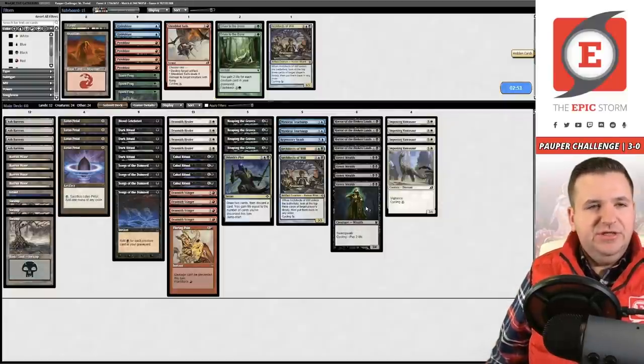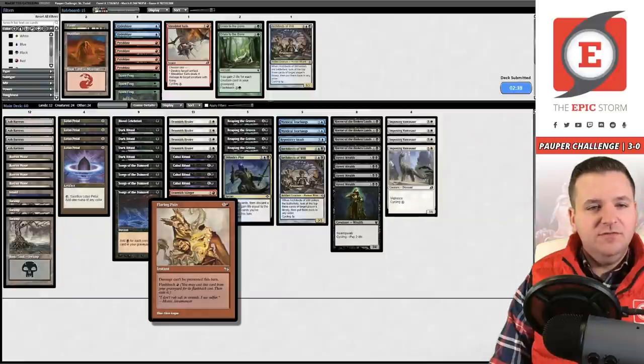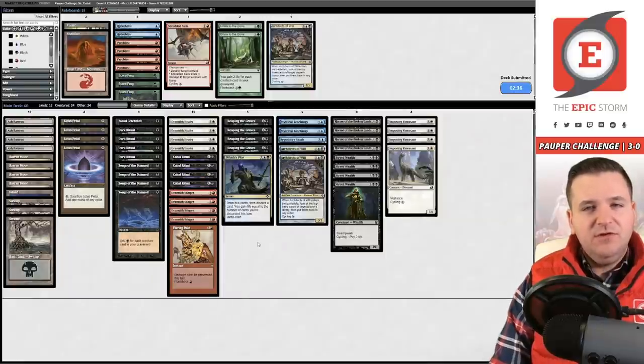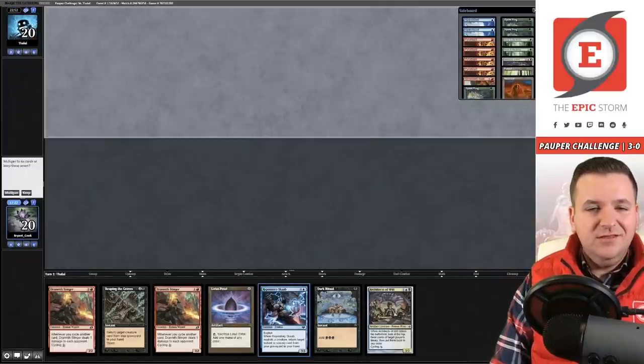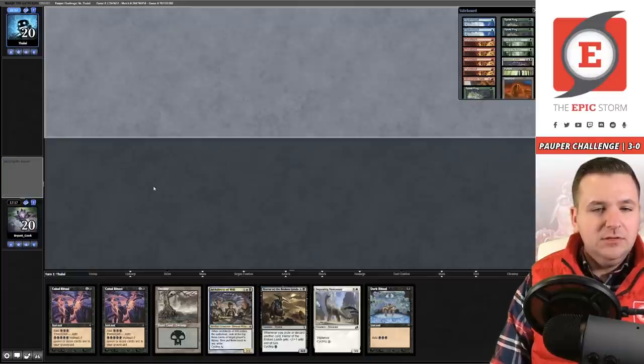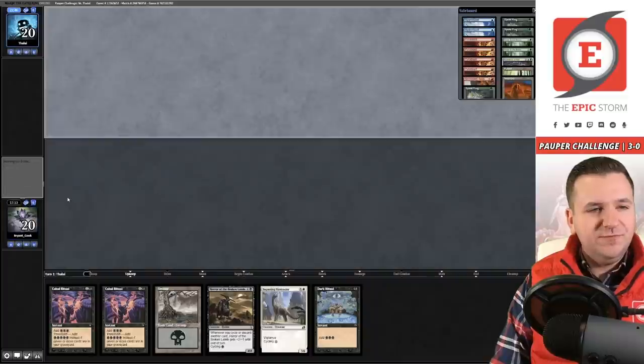Do I want to change anything? I don't think so — we just want to do our thing. They don't have many ways to interact outside of Prismatic Strands, and Flaring Pain covers that. As long as we have a consistent draw, I like my chances. This hand is not consistent enough — if that Lotus Petal was a land I'd probably keep it. Mulligan. This is fine — keep. Bottom the Architect; I want the rituals for speed.